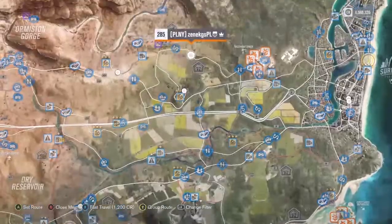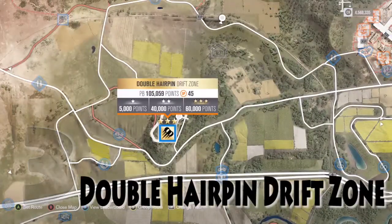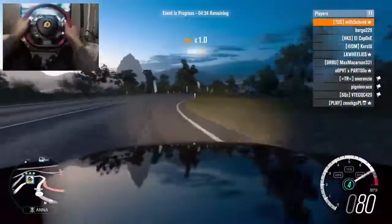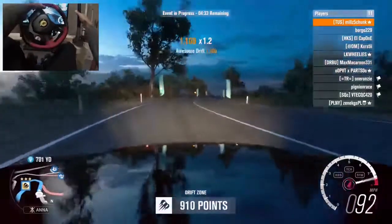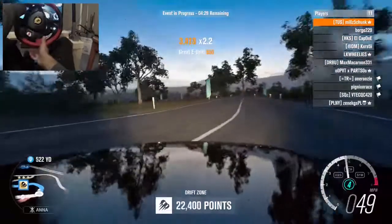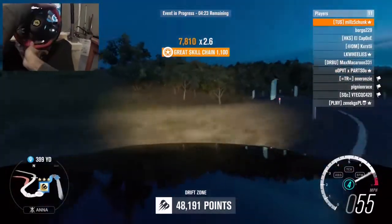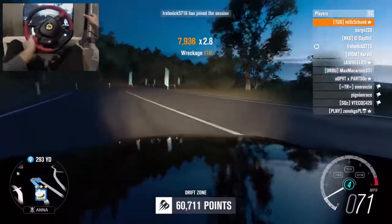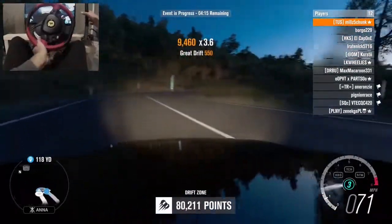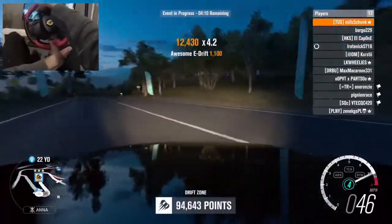Alright, now we're on to my top three drift zones in Horizon 3. Number three: the Double Hairpin. Pretty sure everyone's aware of where this is and what it is — it's a pretty fun drift zone. It's a little slow for my liking; I do know lots of people like this one, which is kind of why I put it in the top three. Personally it's on the fence for top five, but it is a good zone — it's definitely not my number one, that's why it's number three.